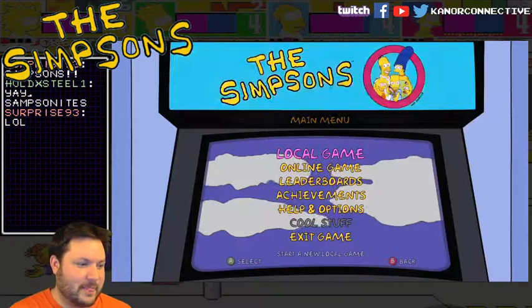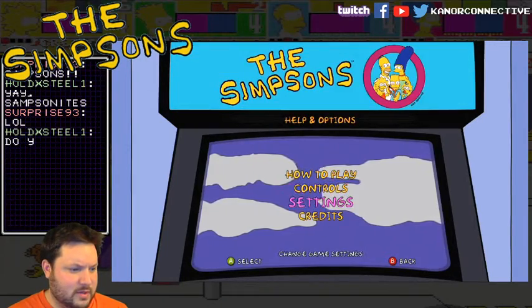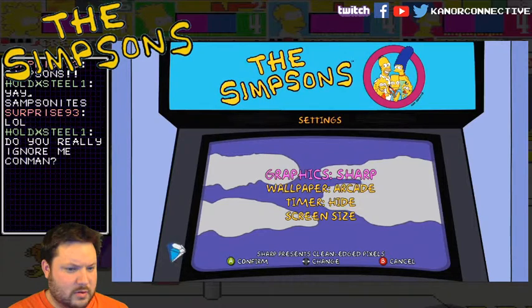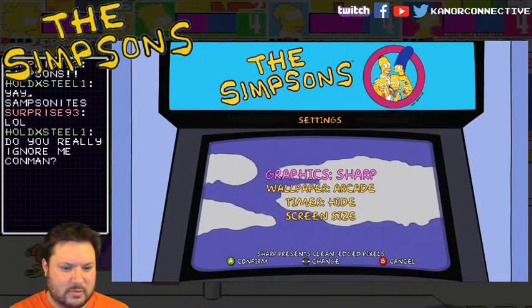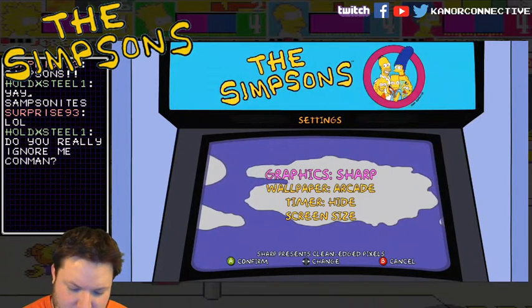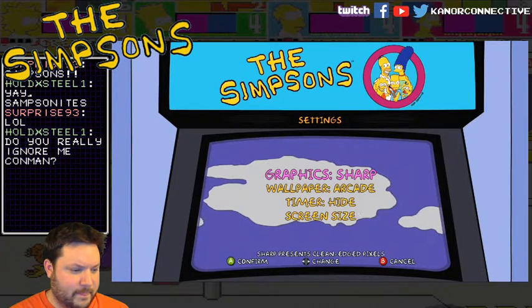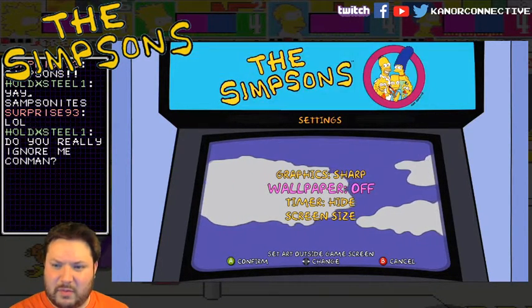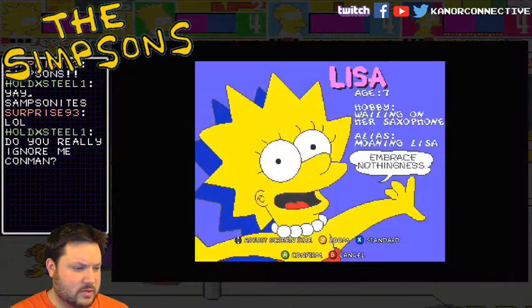Anyways, let's get right to it. I think this uses the full screen, I can't remember. Settings: graphics are sharp. We want sharp wallpaper — I've got wallpaper around actually here, so we'll just take that off, hide the green sides.